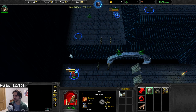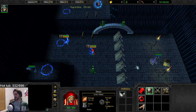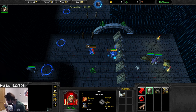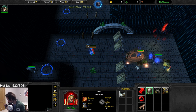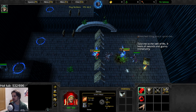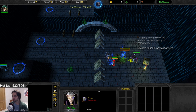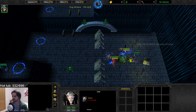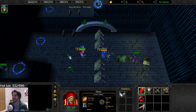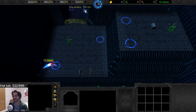We come here. Lee just completely wrecked that spider. 'The Well of Life — it heals all wounds and grants immortality. Find a way out of here.' Got an egg — he just gives me an egg, that's so random. He's giving you one of his balls, man — take care of it.